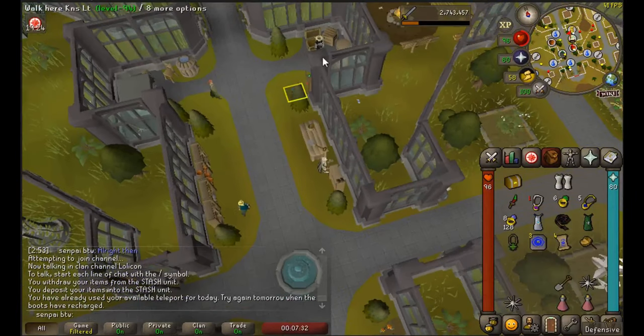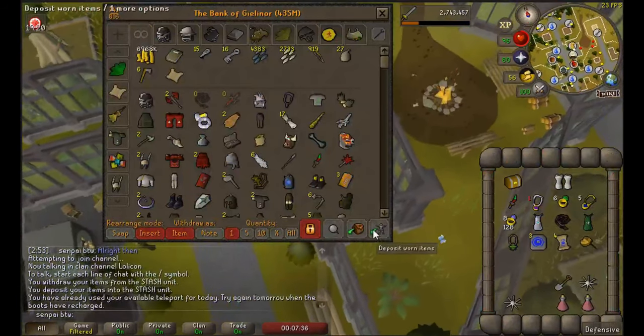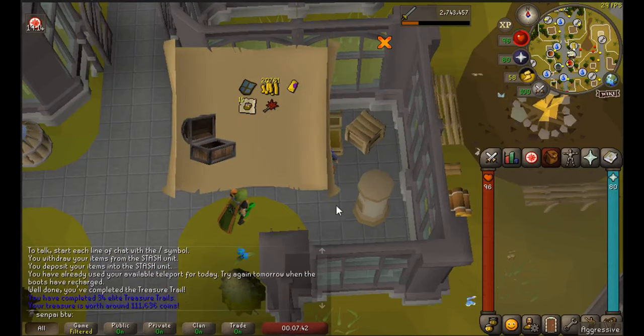We did about 12 raids today and got an elite clue scroll. We didn't get anything ourselves, but one of my iron friends got an ancestral top, which is pretty nice for him. Unfortunately nothing for us, but we get this amazing clue scroll.